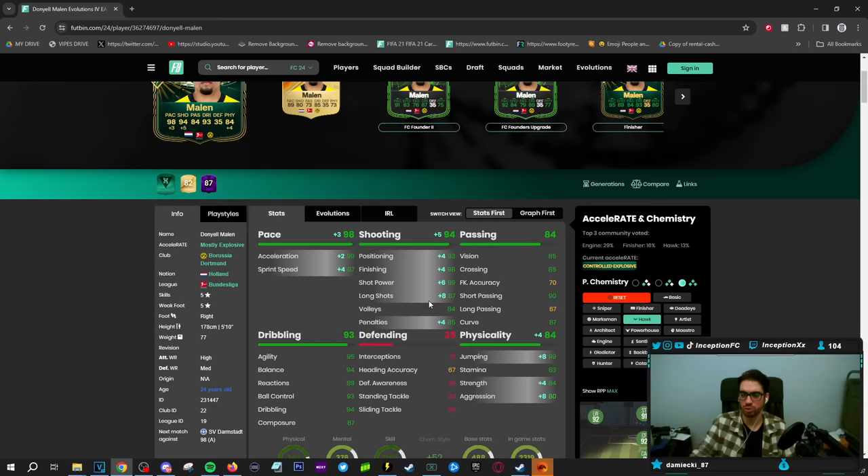So it really depends on which area you want to go into. If you notice that you want more pace in the card because you constantly do a lot of get-in-behinds, that could be a really ideal thing. But if your buildup is more based off quick passing plays and quick movements, a Marksman is not a bad decision either. So you can kind of go either way.